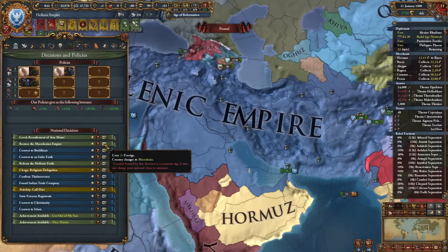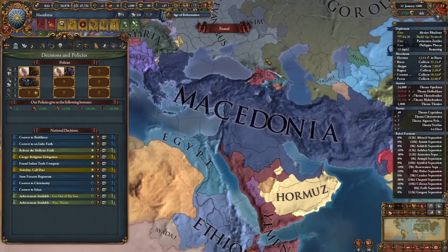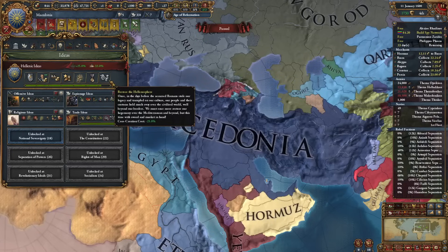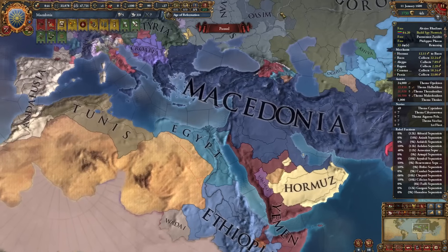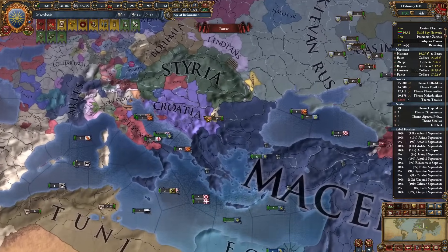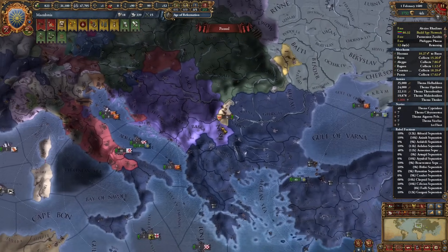Restore the Macedonian Empire — definitely, let's go. It's glorious, absolutely amazing. Our last idea got empowered: 25% core creation cost — honestly insane military ideas and we nearly finished them. This is where I will end this campaign. It was super fun and quite challenging to do it by the 1600s. I actually never got back to Croatia and Styria for doing this mess and stealing my Serbian provinces, but it's okay — we will forgive them this time.